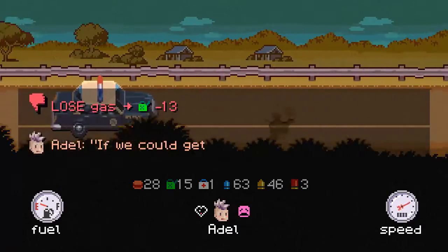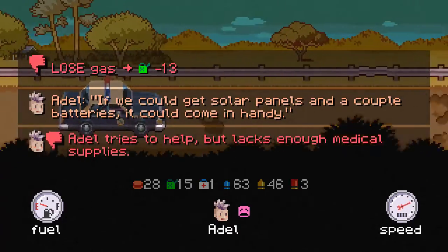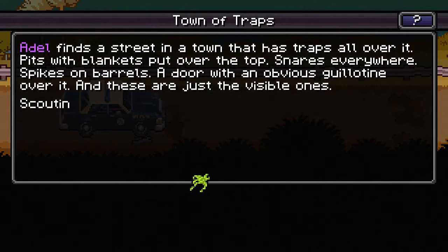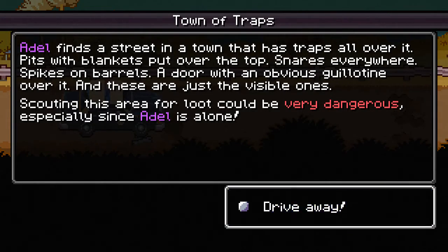I wonder if I can arrest it with only one party member. If we could get solar panels and a couple batteries, it could come in handy. Town of Traps — Adele finds a street in a town that has traps all over it: pits with blankets over the top, snares everywhere, spikes on barrels, a door with an obvious guillotine, and these are just the visible ones. Scouting this area for loot could be very dangerous, especially since Adele is alone. Drive away.